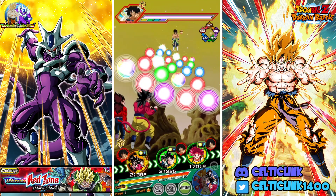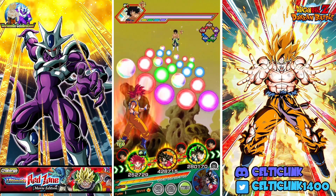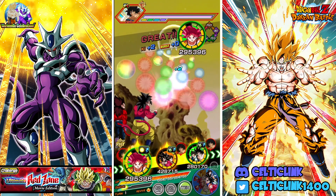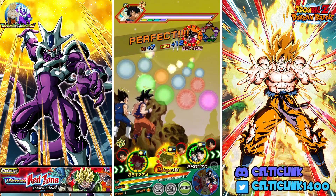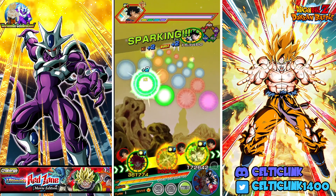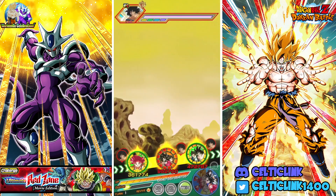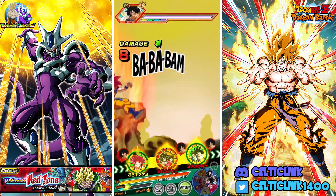How's it everybody, Celtic Link here. We're back for another Dokkan Battle video. In today's video, we are taking on the Ultimate Red Zone Broly once again. This time we are doing it with the Movie Hero Gods team, but with a special guest — the LR Super Saiyan Goku, the brand new one from the Carnival exclusive banner. We're here to test him out and see just how well he performs in this event.